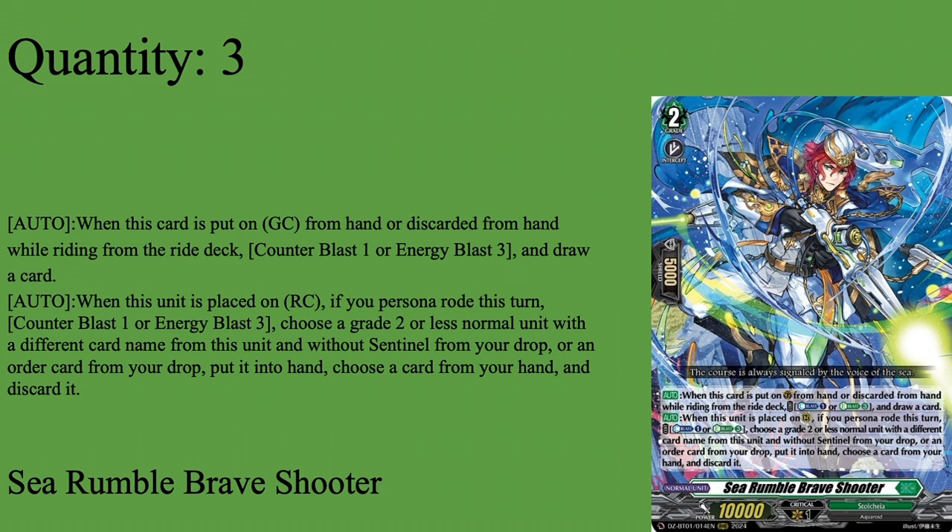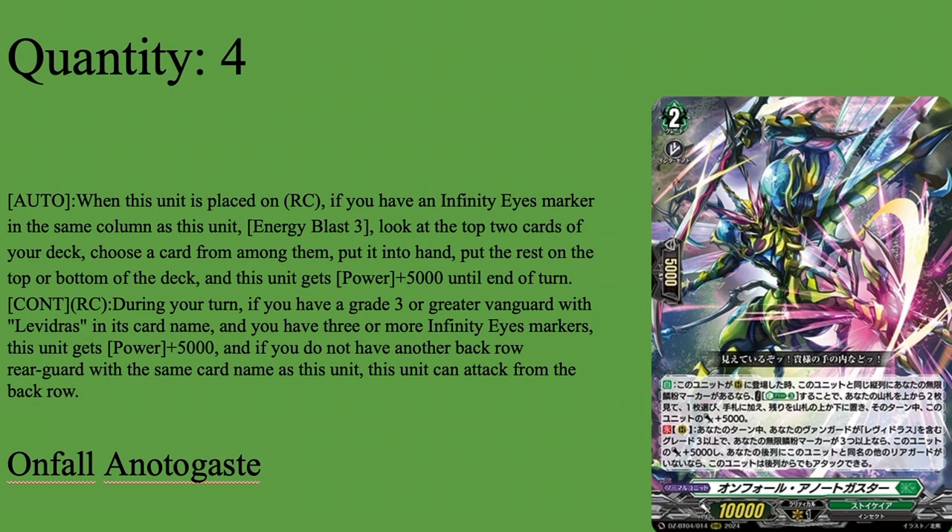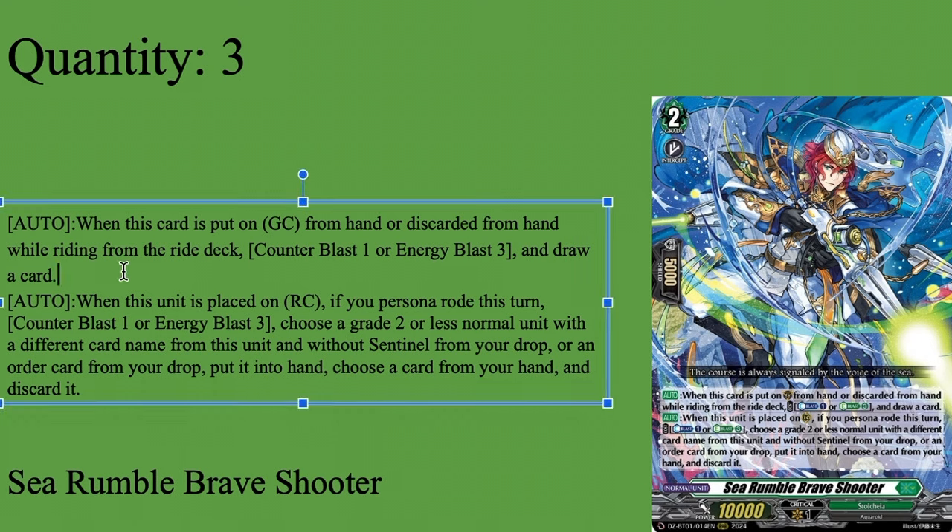The other skill you will never use in your life — Auto: when put on rearguard circle if your Persona earned this turn, CB1, Energy or Energy Blast 3. Choose a great tool unit with a different card name without Sentinel from your drop zone, or an order card from the drop zone, shove it to hand. If you put a card, you discard a card. Pretty much swap a card in your hand with a card in your drop zone. This will never be worth it unless it is do or die. Three copies of Rumble Brave Shooter — I run it for those scenarios where it could happen because that defensive skill really does come in handy occasionally.